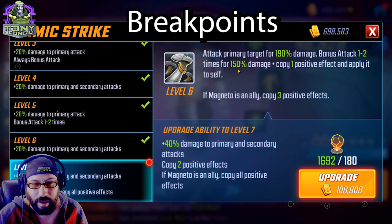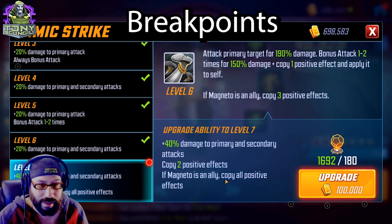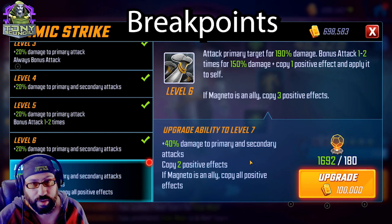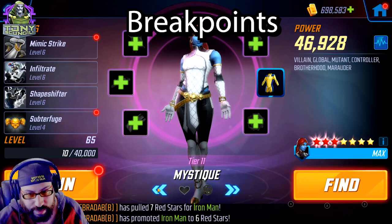Mimic Strike is kind of Mystique's major thing. She doesn't do a lot of damage — it's really about the fact that she copies positive effects with every hit. If Magneto is present, it's three positive effects per hit, which is kind of huge. And if Magneto is an ally at Tier 4, it's all positive effects per hit. This could be a lot of heal stacks — I've hit a Luke Cage and copied his heal stacks multiple times. I don't think it's personally worth it; the core of the team is going to do fine without it. But unlike the others, this is truly a Brotherhood investment over a Marauders investment. You can do it, but I wouldn't necessarily recommend it.